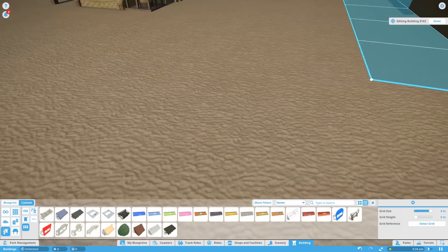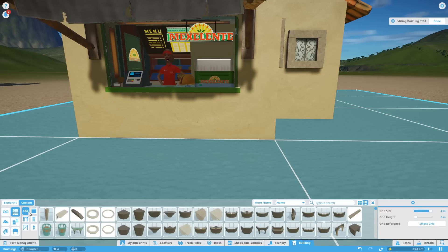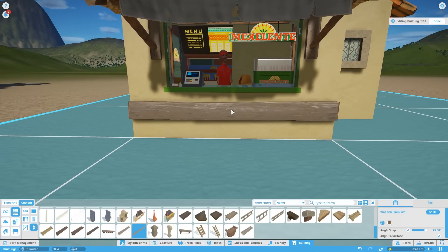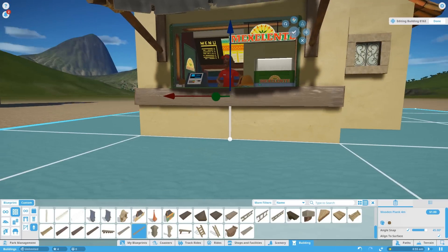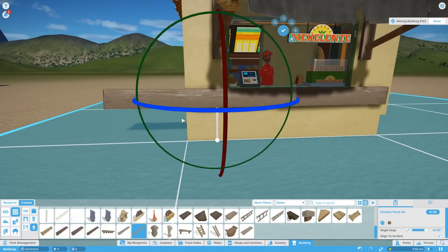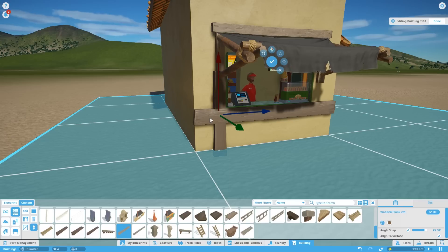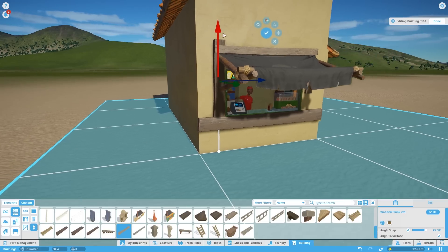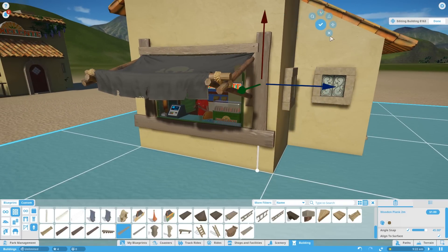Next we've got some wooden planks. These are very useful and you'll end up using a lot of them. They're found in Wall Decorations — scroll down and you'll see a two-meter plank and a four-meter plank. We're going to place one here and I'll show you a cool technique. When you have an item in place and it's a bit too long, while you're in advanced movement if you press another piece it will place it in the exact same line. It's a little finicky depending on the pieces, but very useful.